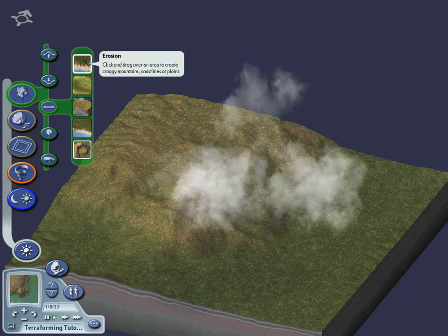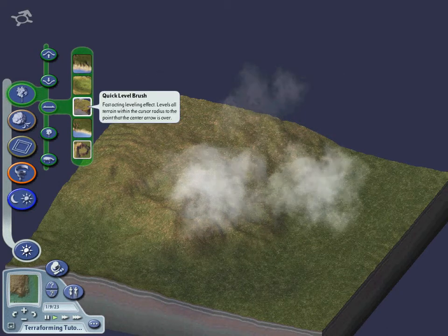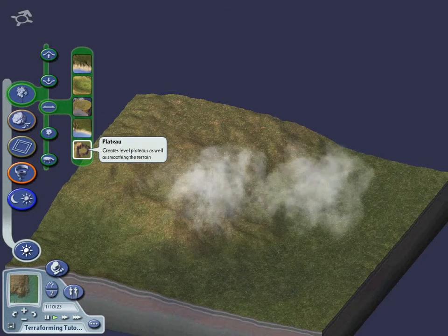The Level Terrain tool allows you to level terrain for different effects. This button contains erosion, plains, quick level brush, soften, and plateau.